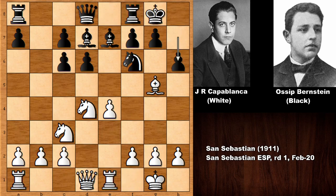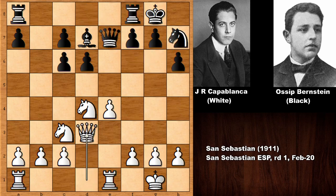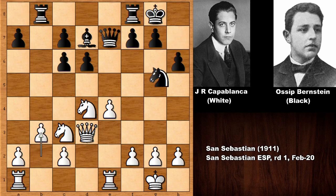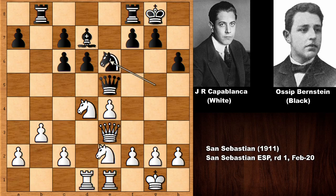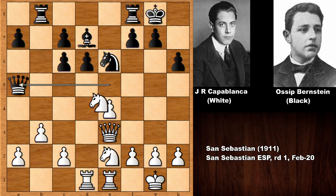Rook to e1 asks a question; the bishop goes back, knight to h7 exchanging the bishops, queen to d3 attacking the b-pawn. Maybe pushing the pawn, knight to g5 centralizing the rook, and we have queen to e3. Capablanca is perhaps threatening to play f4, so knight back, knight back, queen over, maybe targeting the a-pawn.